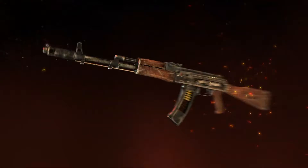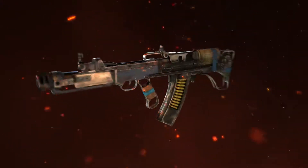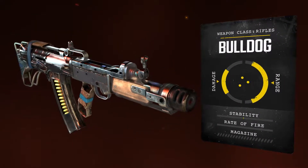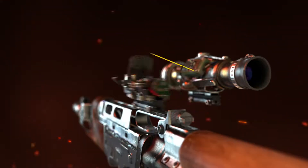Due to their famed reliability and durability, a few examples of the Kalash and the Vylop, nicknamed the Bulldog, survived the apocalypse. These rifles are accurate, powerful, conventional assault weapons that can be customized to become highly versatile in the field.